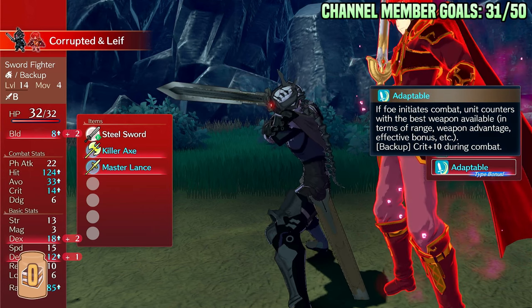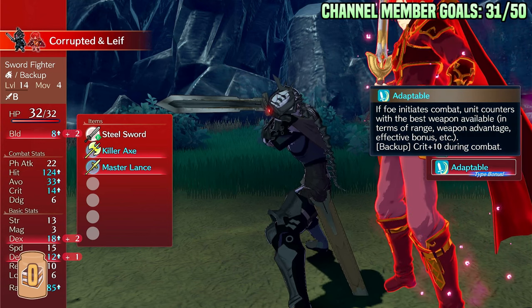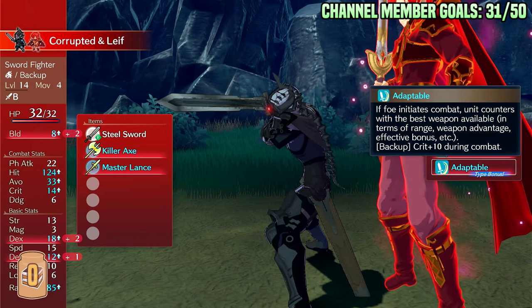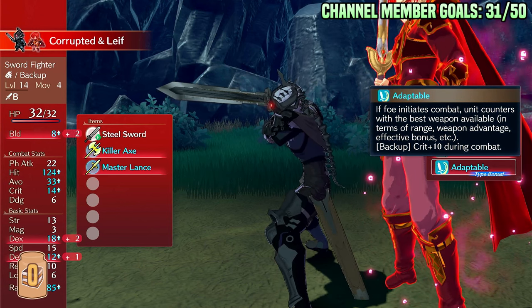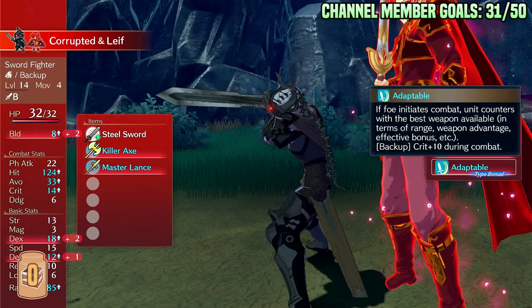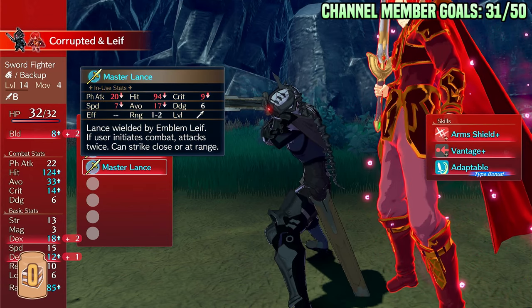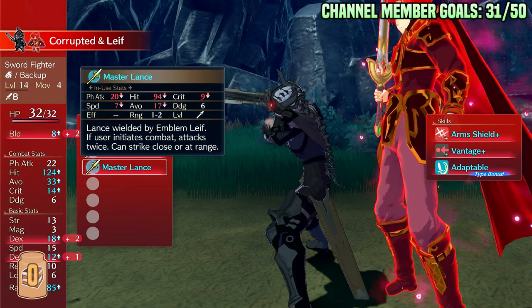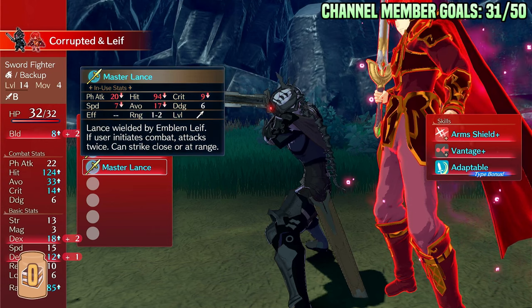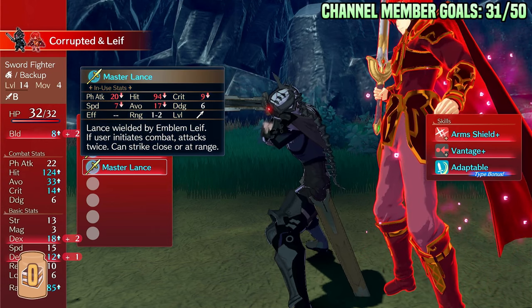This is how I would fix Leaf — just change Adaptable. Because at its core, running Leaf on high-end builds discourages getting beyond Bond level 10, because then you start getting bad weapons like Master Lance that don't benefit from weapon switching. So it'll switch you to that if some two-range unit attacks you and you want to be on a Tomahawk or a Killer Bow. And then you're just kind of there wondering why this crappy weapon exists.